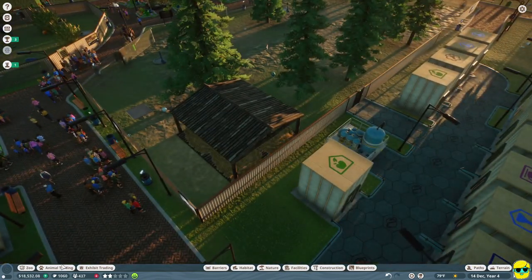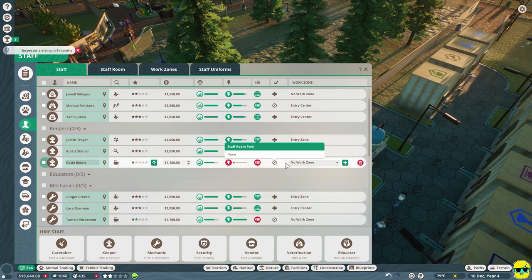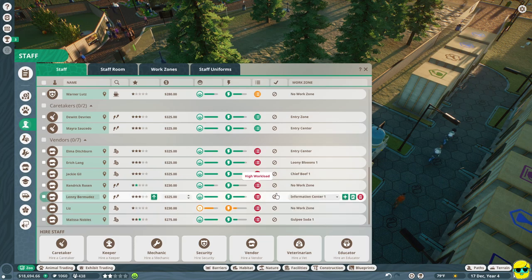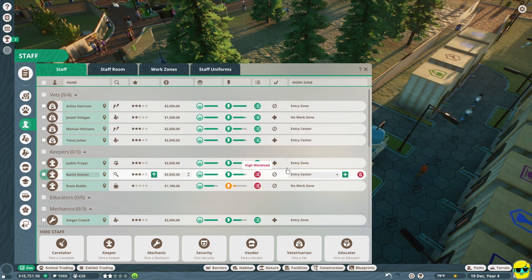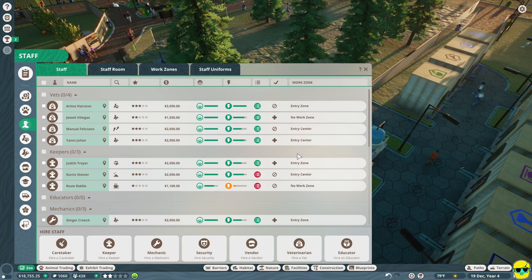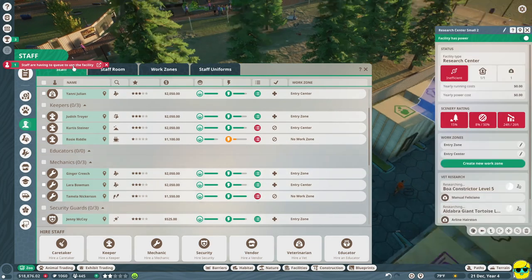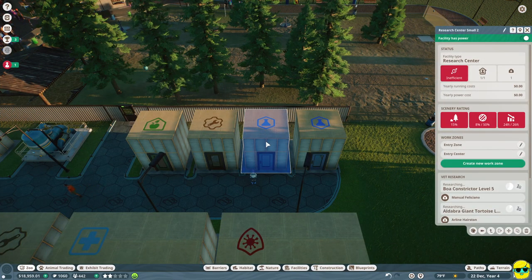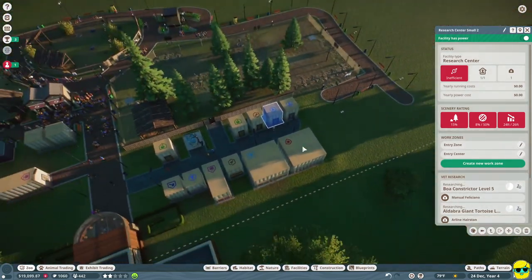Let's see our staff. This keeper is tired, everything else is going well. The vendors still have high workload, so it's worth hiring some more vendors to help so people can take breaks. I only have three mechanics. Staff are having to queue to use the research center, so we need to build more research centers.